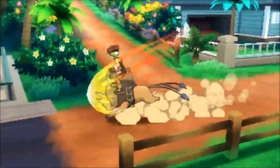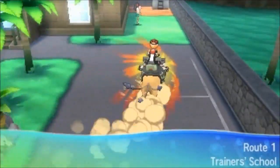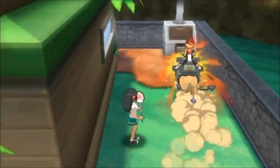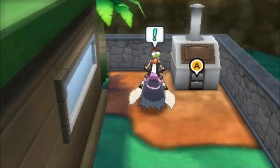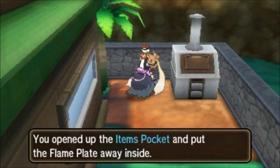They're all relatively close by. We're going to head on over here to the trainer school. In this back corner over here, there's a nice little barbecue slash grill slash smoker. It's going to be right over here in this corner — that's going to be the Flame Plate for us.